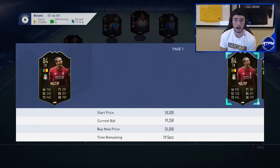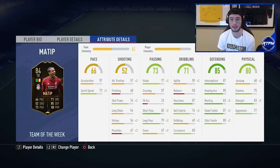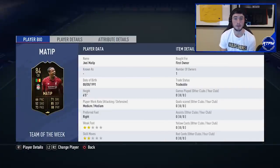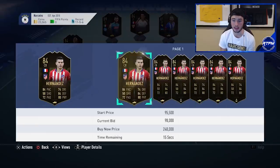Matip is right now about 20,000 coins and is one of my favorite investments from this team of the week. He's a six-foot-five center back from the Premier League playing for Liverpool. By the end of the week I'm going to be mass-investing in Matips. He's one of the safest team of the week investments — a Premier League center back playing for Liverpool. Try to get him at 15 or 16k by the weekend and that's a great pickup.